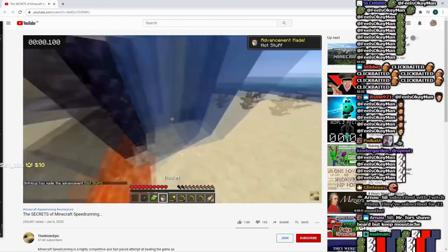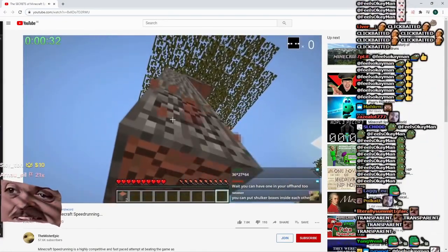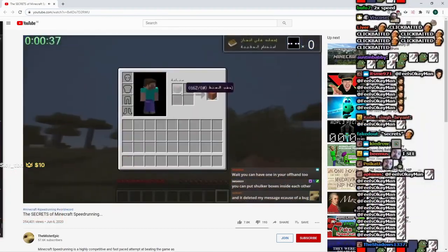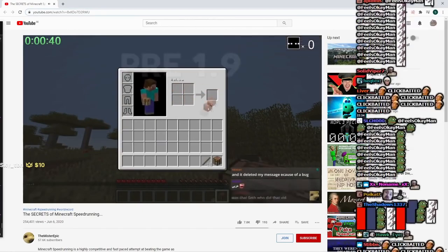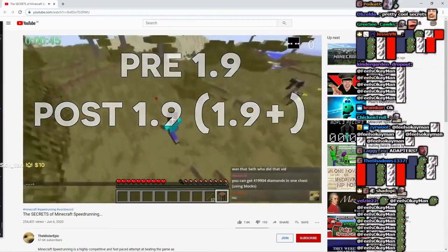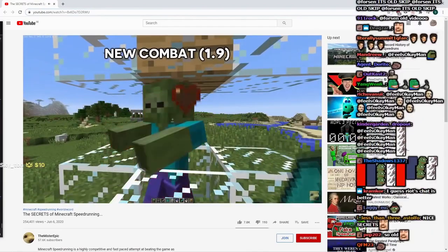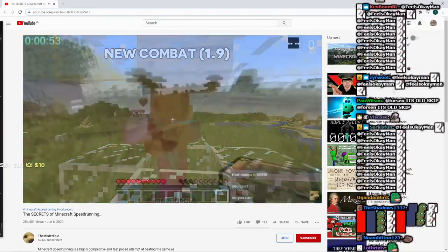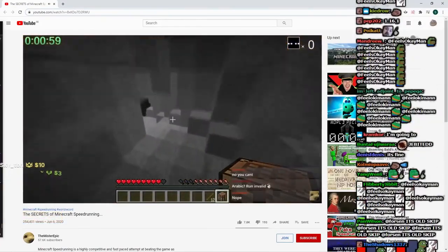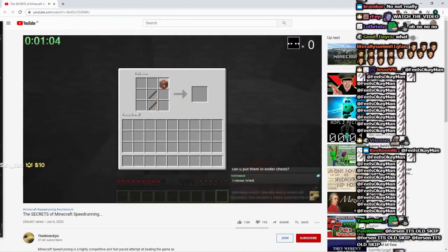Set seed speedruns are all about memorization and perfecting specific techniques. Random seed speedruns are a bit more interesting — instead of using a specific seed, the runner generates a random world every time, meaning they have to adapt to the situation. The pre and post 1.9 distinction matters because Minecraft 1.9 featured lots of game-changing elements: the Ender Dragon fight was changed, items such as shields were introduced, and key structures such as villages were changed. There are so many differences that they had to split into different categories.